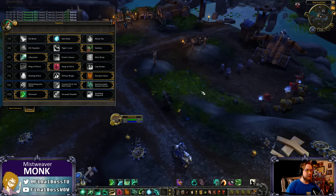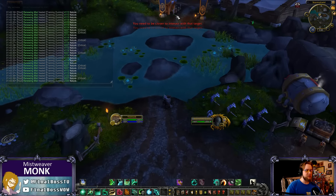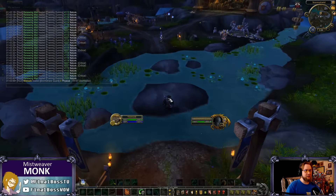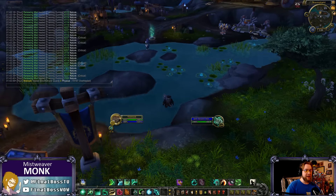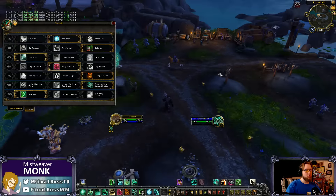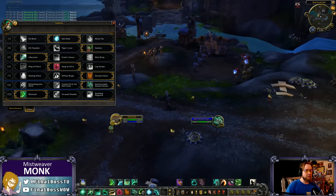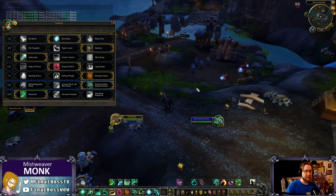Mist Walk is the other level 100 talent and it's a little ridiculous — it has a 40-yard range and you blink to the target instantly, healing them like Brightwing from Heroes of the Storm. The movement potential is insane. You can also blink to your Jade Serpent Statue. Between Roll or Chi Torpedo, Transcendence, and Mist Walk, you can cover serious ground and be very slippery as a Mistweaver — which is pretty thematic.